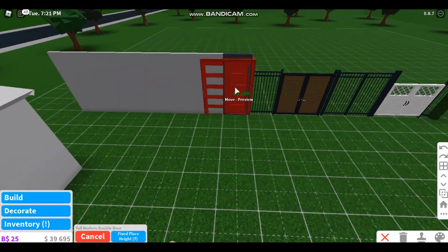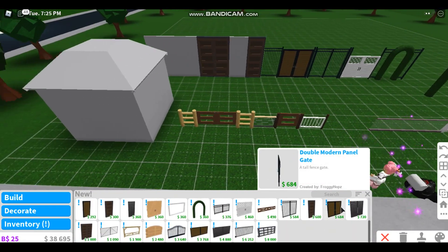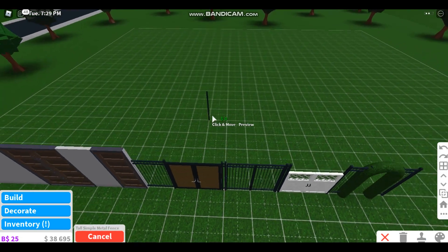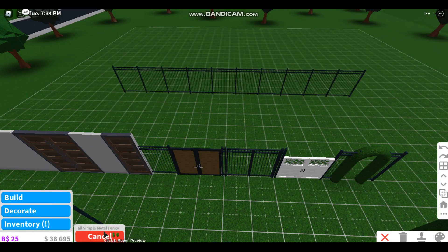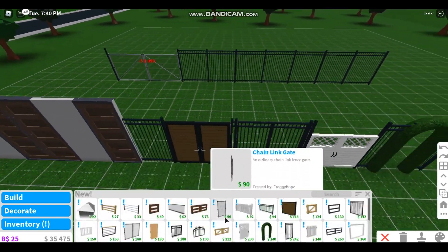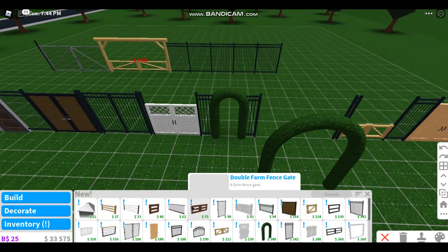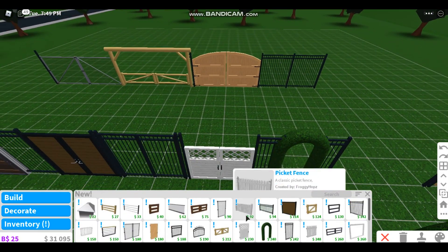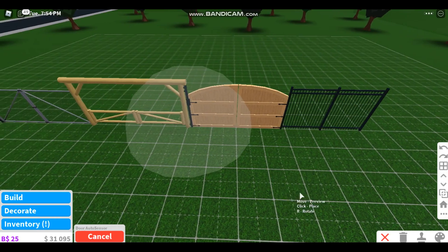This one also goes on fences — they all have their own fence types. I'm not gonna spend that much money. We also have the same thing as this one but as double doors. And then we have this gate that I'm not sure about — let's try it out. Okay, this one is a gate for a school or something like that.